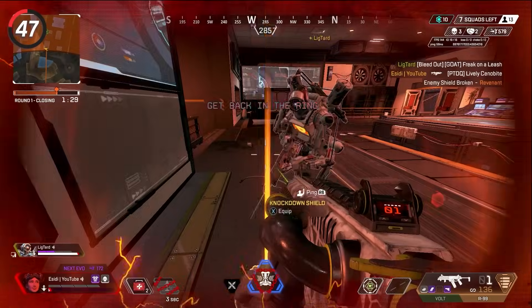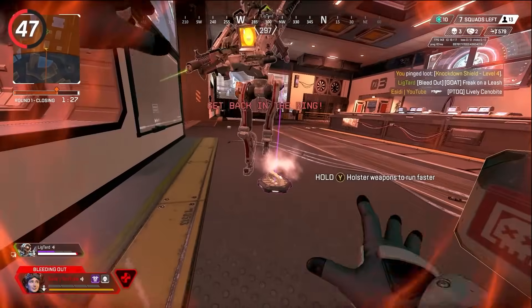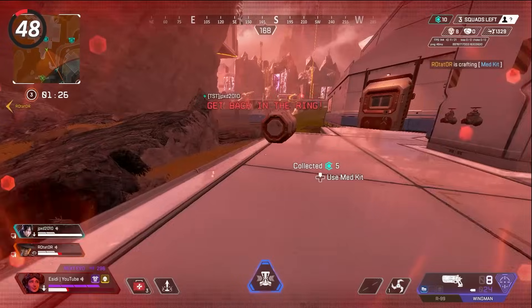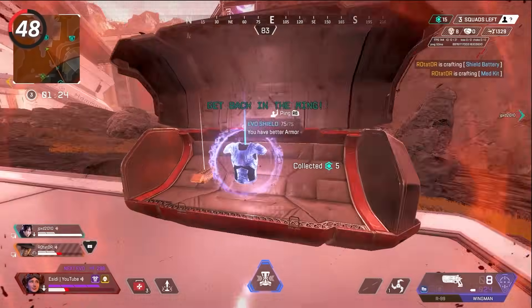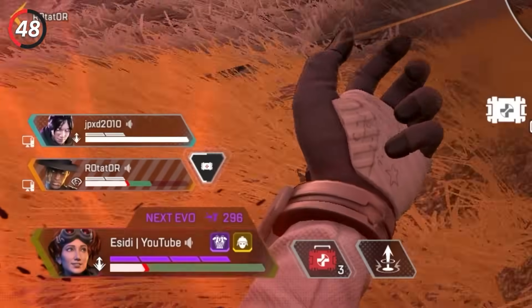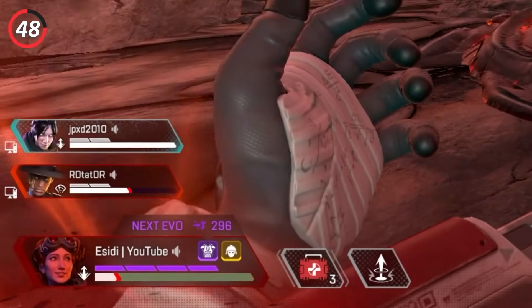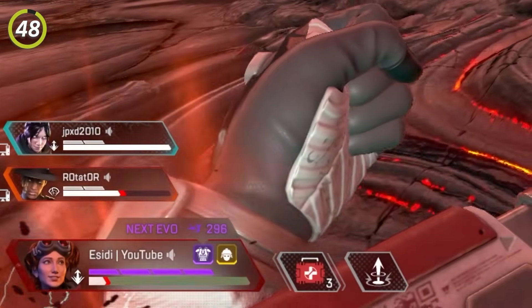If you're about to get knocked down by zone damage and you have a gold knockdown shield, try to drop it so your teammates can use it and revive you with the additional health. For ring 1 and 2, if you're taking zone damage, start using your med kit when your health lines up with the top of the first shield bar — this lets you get the heals off in time but also gives you a tiny bit of leeway in case you accidentally cancel.